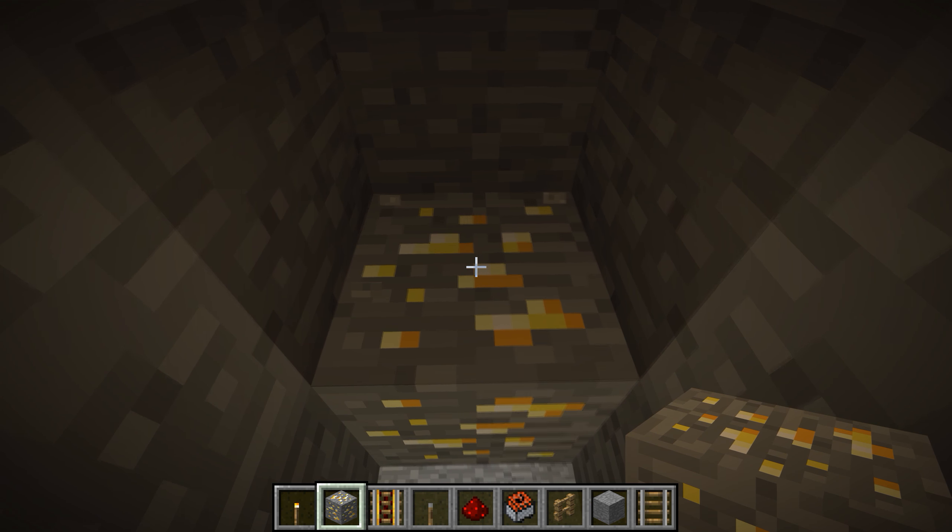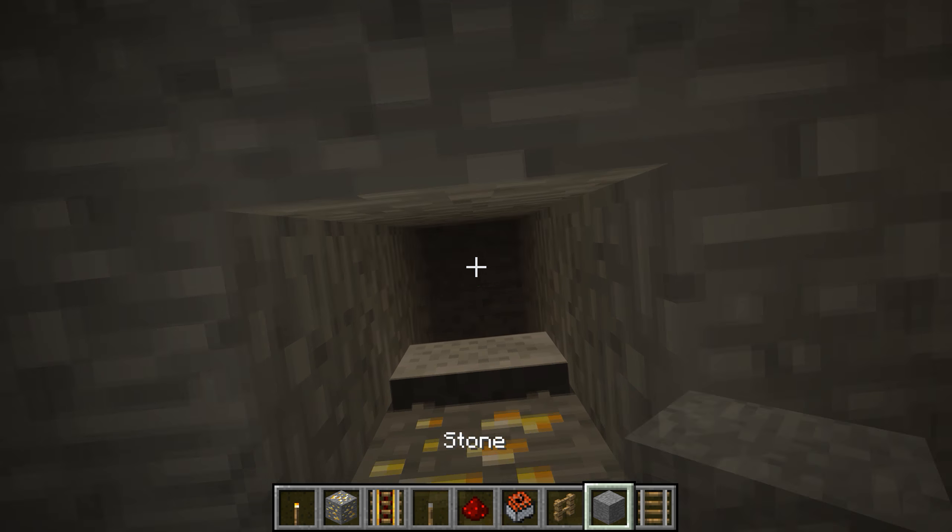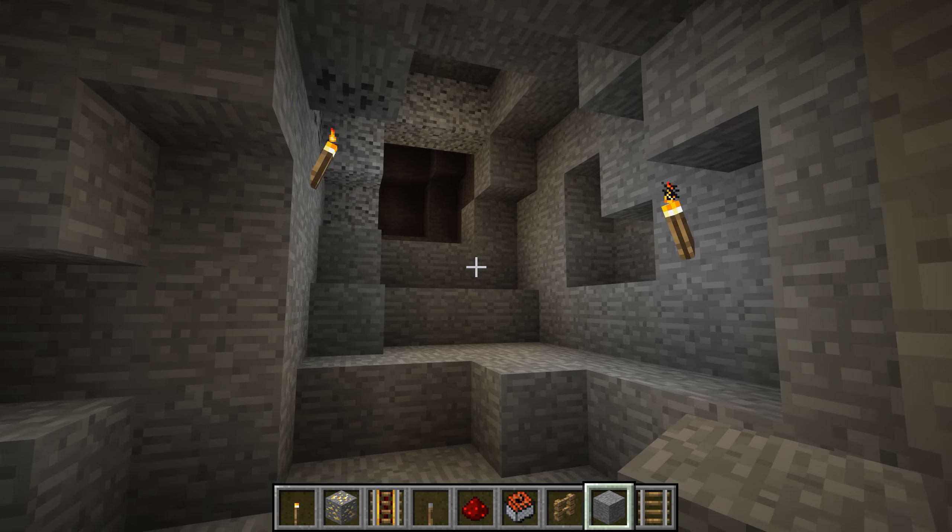The next trap is similar but involves ore in the ceiling. Simply place rails above the ore and a TNT minecart on it. As with the tree trap, you can use more TNT and more TNT minecarts.